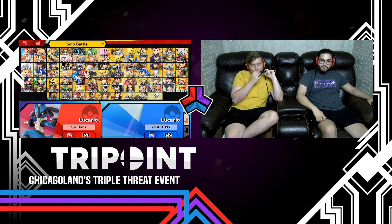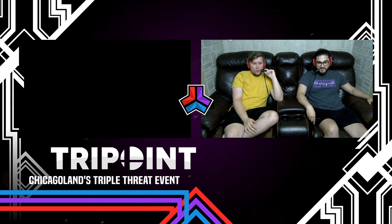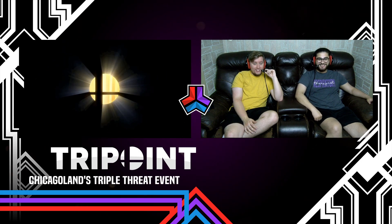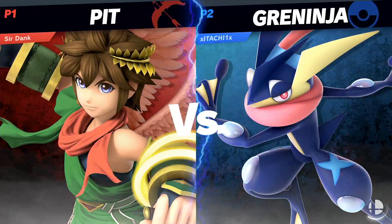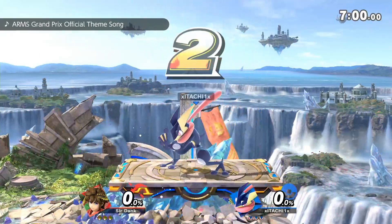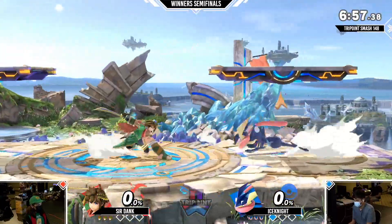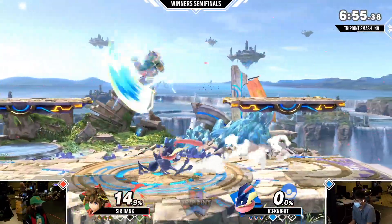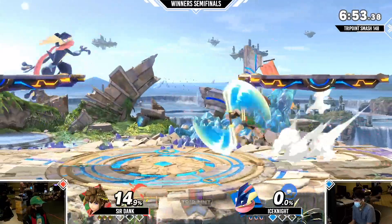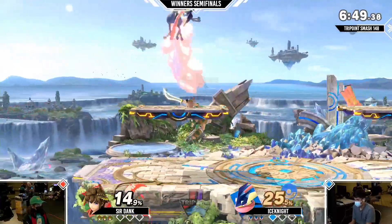It felt like Ser Dank would play one neutral interaction and then be at disadvantage for the rest of the stock. Let's see how this goes — character switch? He's going for the Pit, with his Pat and Greed and Red combo. I have not seen this before — I've seen it once before, but I don't know how it holds up right now. I'm a bit of a Pit connoisseur, so I'm going to enjoy this. Personally, I don't think this is a very good matchup for Pit — he struggles to hit Greninja and his recovery gets very abused. But Ser Dank's here and I'm not, so obviously he knows what he's doing.